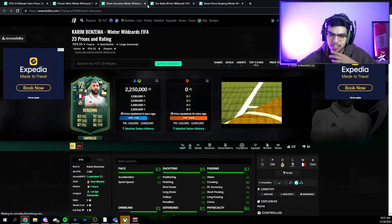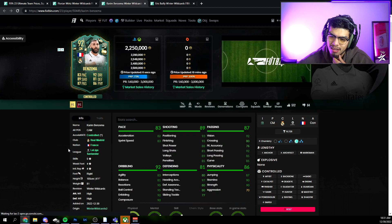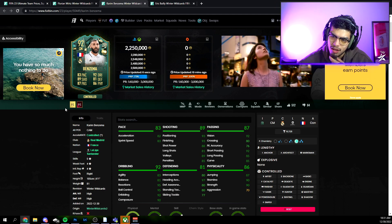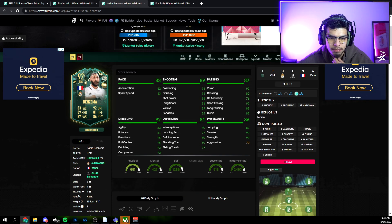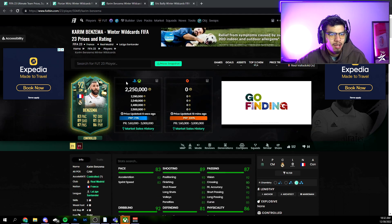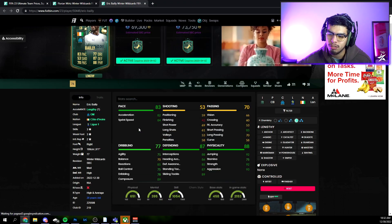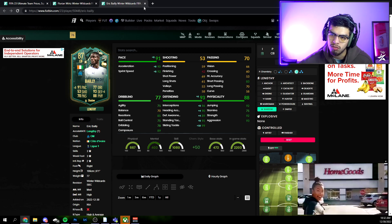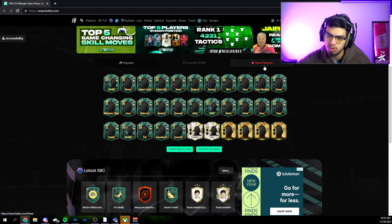Karim Benzema as a center mid has gotten a plus-42 on defensive stats, plus-three on shooting, five-star skills. As a box-to-box or CAM, yes — as a striker, he's a bit slow for this meta. But as a center mid he could do a job. Links include Toni Kroos, Alaba, Modric, Militao's special card, Mendy — so many Real Madrid links. Finally, Eric Bailly last but not least — put a Shadow on him, boost pace and defensive stats. A well-rounded card with three-star three-star, six-foot-one, easy Marseille links.